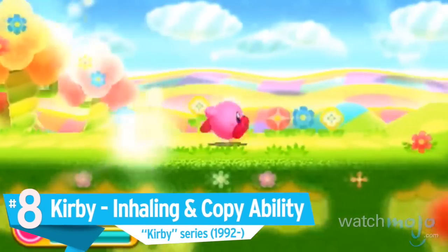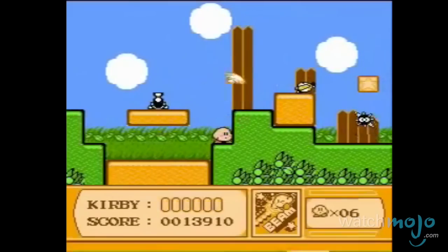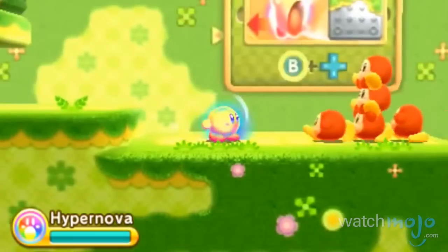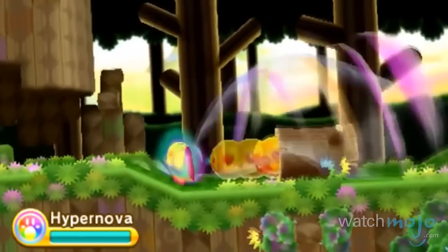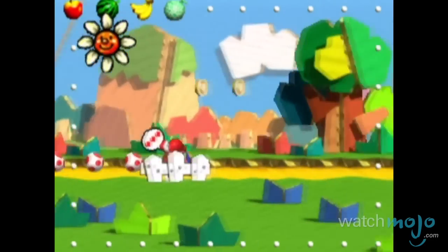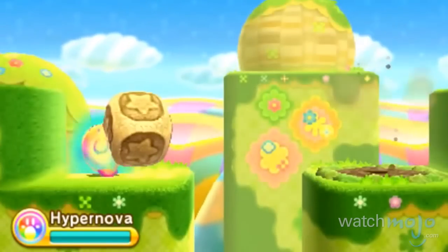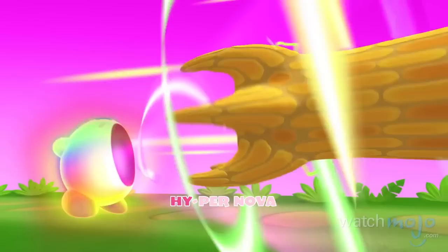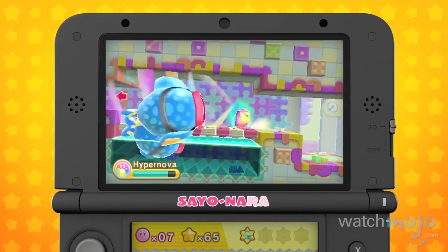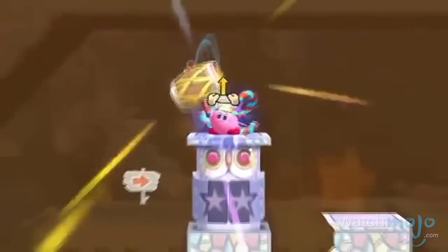Number 8: Kirby's Inhaling and Copy Ability, Kirby series. This enigmatic character may possess one of the most devastating abilities there is. Kirby's powerful lungs allow him to suck in almost an infinite amount of air, leaving everything and everyone susceptible to being swallowed in his path, sort of like Yoshi's tongue attack. The fluffy pink puff has been swallowing several objects several times his size, such as trees and boulders. But when an enemy gets sucked into his endless void, Kirby is able to mimic their abilities, giving him nigh unlimited powers. You are what you eat.